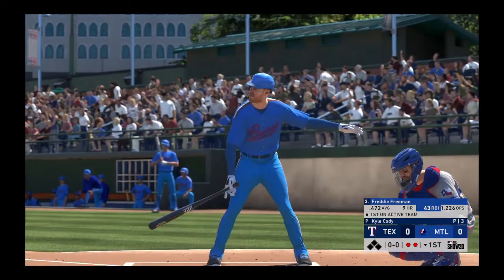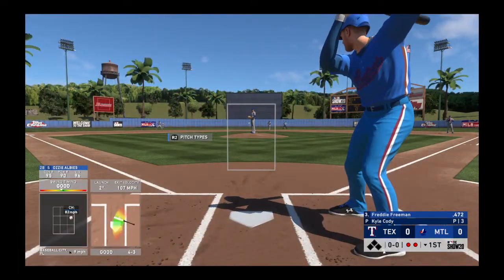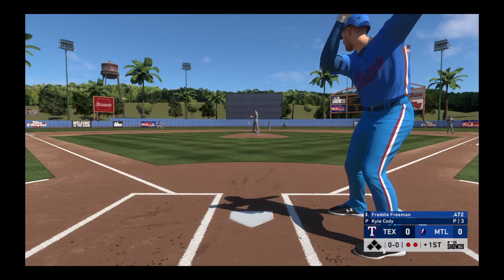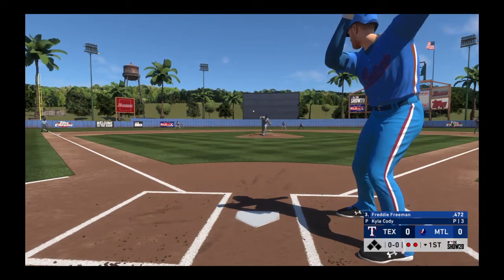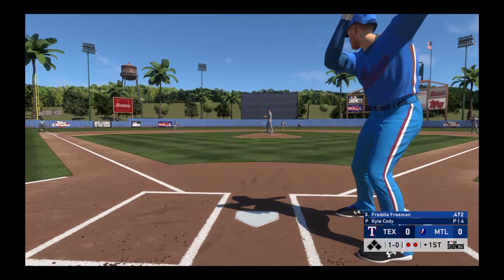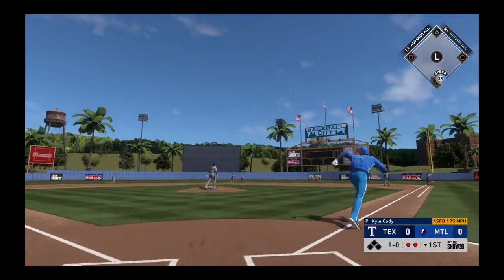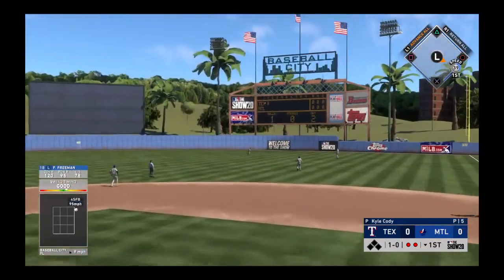So next up will be Freddie Freeman. First cuts for him here with the bases open and two away. He'll hold off on the slider to start the at-bat — ball one. That's a nasty breaking ball right there — a backdoor slider, just missed the corner. As they say, that's a Hall of Fame pitch.